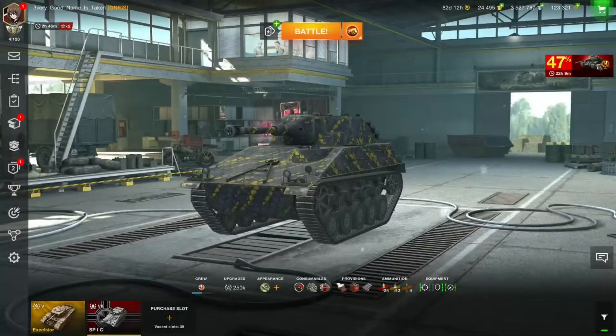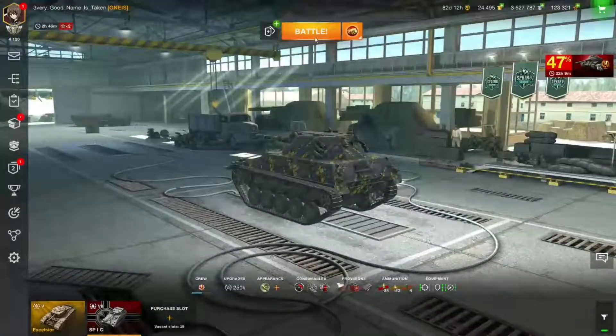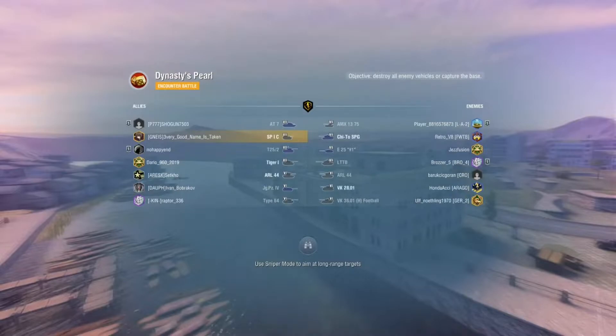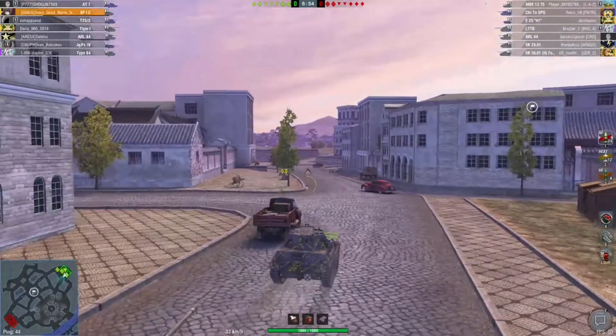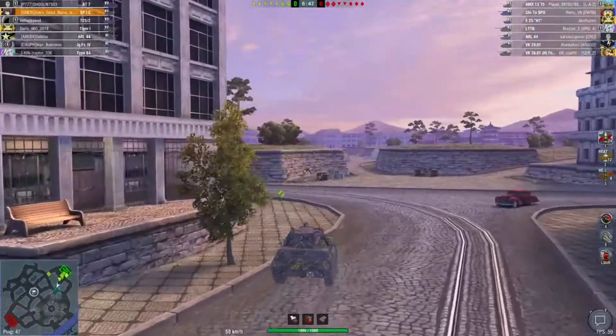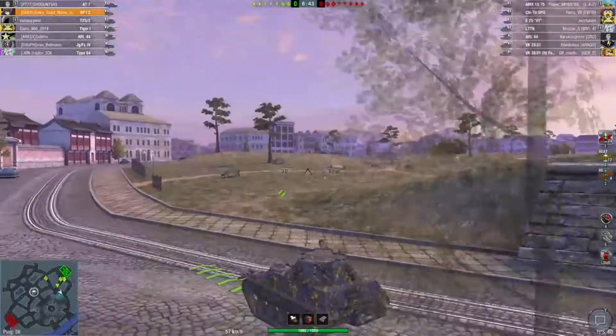I'm going to compare the SP1C to what I think is best comparable: the T71, as both are small tanks with an autoloader. The SP1C has 1.8k DPM; the T71 has 2180. Both have 160 APCR pen and 200 HEAT. The alpha damage of the T71 does 160 with a much quicker interclip reload as well — 10.2 seconds versus the SP1C's 11.6. You have three shells in your drum instead of the SP1C's two, so your interclip burst is 480 instead of 450.